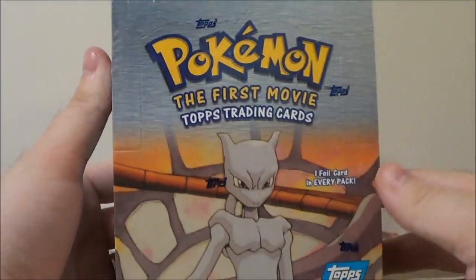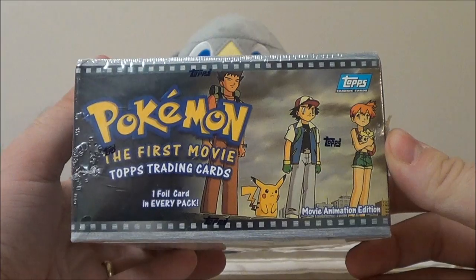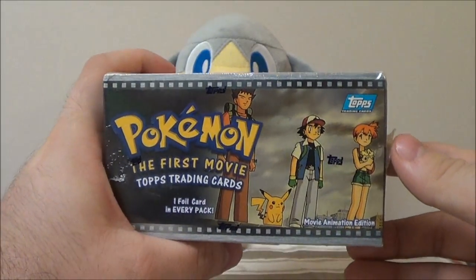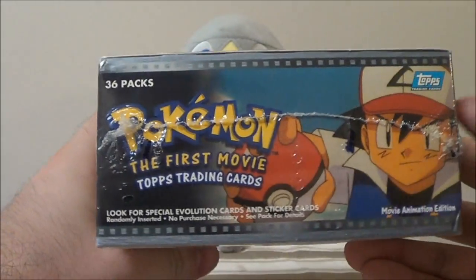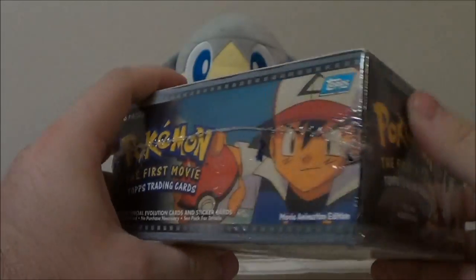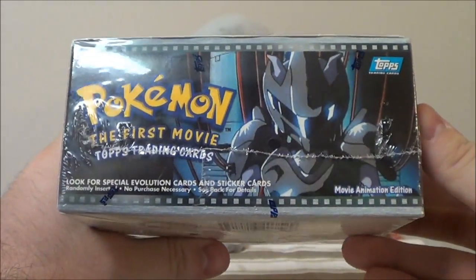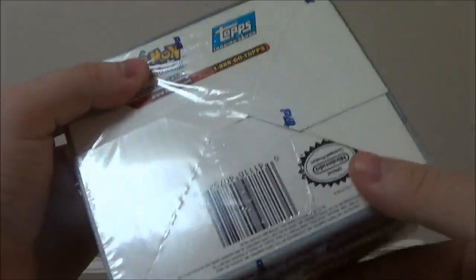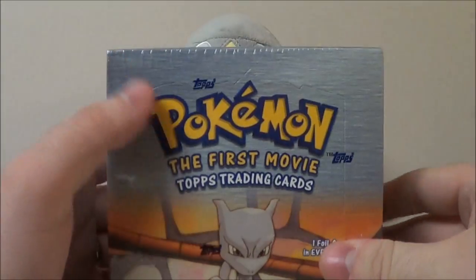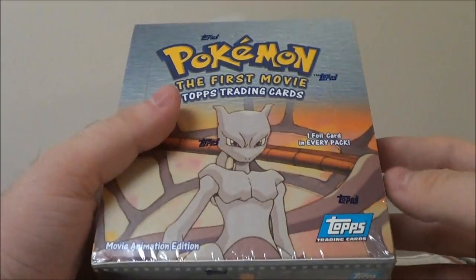Since there aren't too many of these on YouTube, I'm just going to show it off a little bit. This is what the top looks like; this is the front side — it's the scene at the end of the movie with Ash, Brock, Misty, and Pikachu looking at the clouds. This side is Mewtwo and his Pokémon clones, and this is Mewtwo in his armor. This came from 1999, so it turns 15 years old this year, factory sealed still.